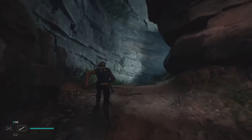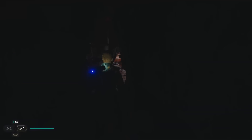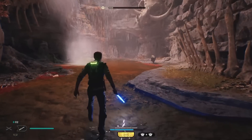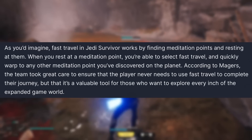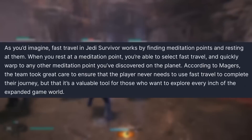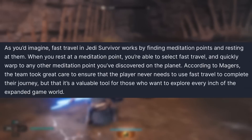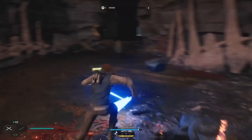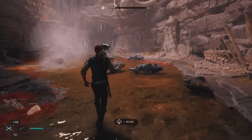They talk about how they wanted to address some pain points that players had while exploring areas of Fallen Order. They say how they moved the Mantis landing pads to more central locations on planets so that players would have easier access to all of the different regions the planet had to offer. And more substantially, they added fast travel. The last paragraph just talks about how fast travel is going to work. Fast travel in Jedi Survivor works by finding meditation points and resting at them. When you rest at a meditation point, you are able to select fast travel and quickly warp to any other meditation point you've discovered on the planet. According to Majors, the team took great care to ensure that the player never needs to use fast travel to complete their journey, but that it's a valuable tool for those who want to explore every inch of the expanded game world. So we just get some more details about quality of life improvements.